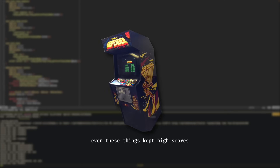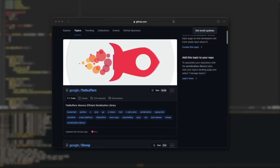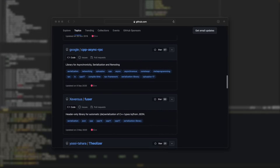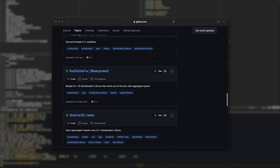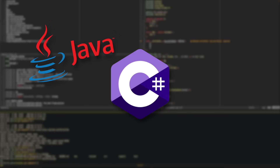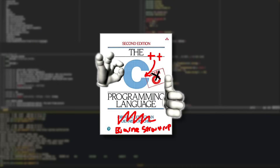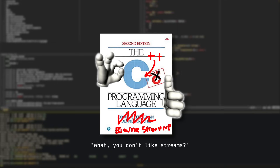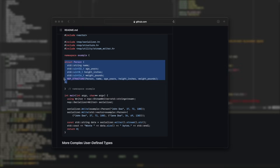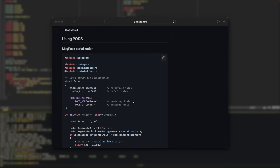Now maybe every game since the dawn of the industry has done this in some form or capacity, so there are definitely existing solutions we could use for this problem. But if you know anything about this channel, you know that I think they're not good enough and I don't want to use them, so we're going to be rolling our own. C++ doesn't have a big, nice serialization API that's fast and reliable, and all existing solutions require that your data be structured in a certain way, or would require a lot of boilerplate to actually work for saving a game world.